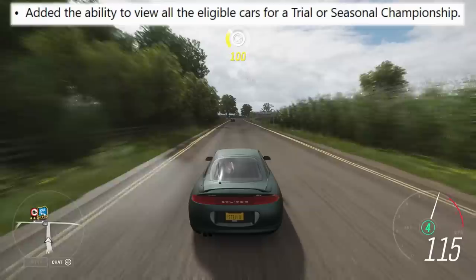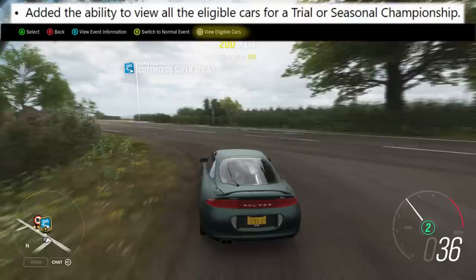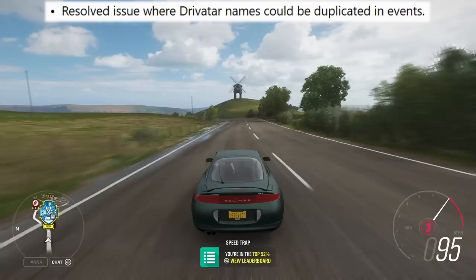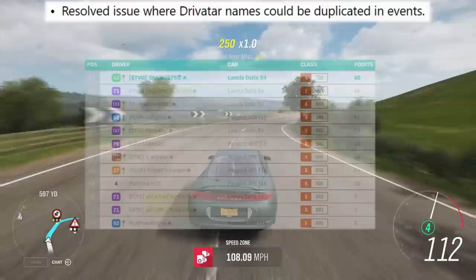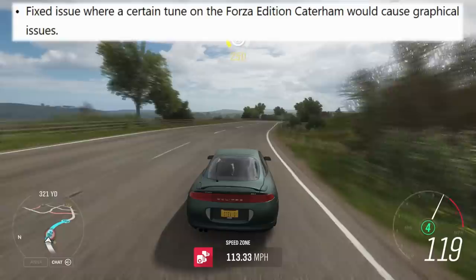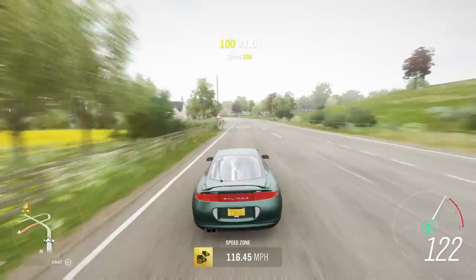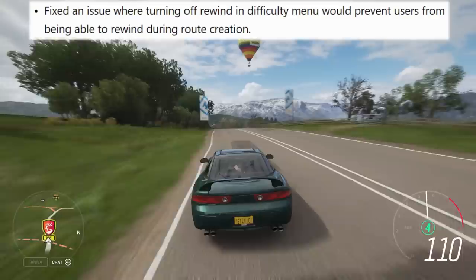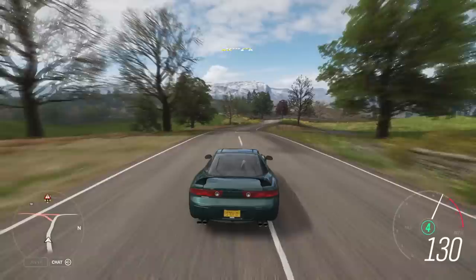Before, you had to go into the race and pick your car there — now you're going to know beforehand which cars you're going to be able to use for the seasonal championships. Resolved an issue where Drivatar names could be duplicated in events — I actually just posted this in my community tab today, still was able to win even though the same Drivatar was three different people apparently. Fixed an issue with a certain tune on the Forza Edition causing graphical issues — never had that issue. Fixed a bug where changing units to metric caused issues with the route length indicator during route creation. Fixed an issue where turning off rewinds in your difficulty menu prevented other users from being able to rewind during route creation.